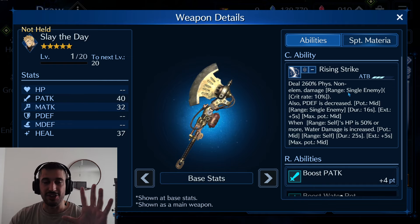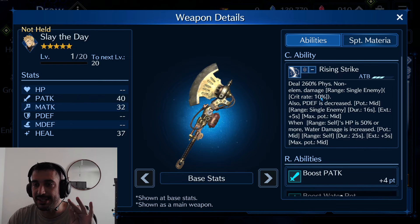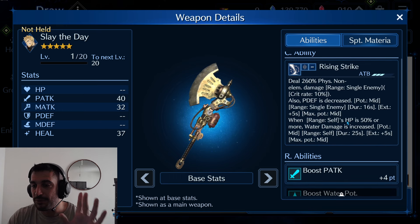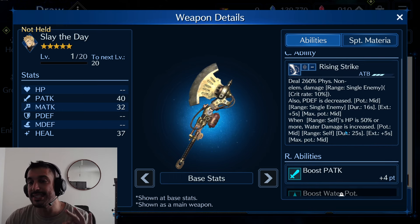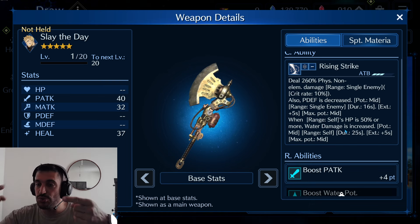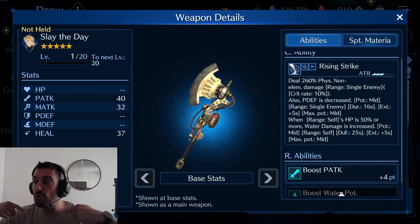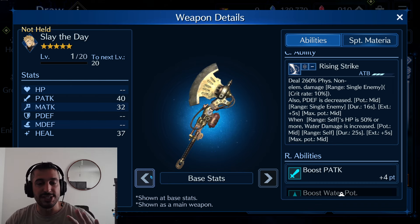For only 380B — so we start with something really promising. 260% physical non-elemental. Physical defense decrease mid. Fantastic. Similar to Flora 1. And when HP is 50% or more, water damage is increased mid. So just with one single copy, this is freaking fantastic. Because you are applying 2 debuffs to the enemies, 2 buffs to yourself. Only costs 380B. This is promising.